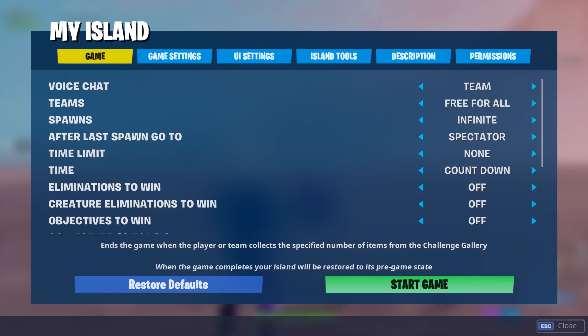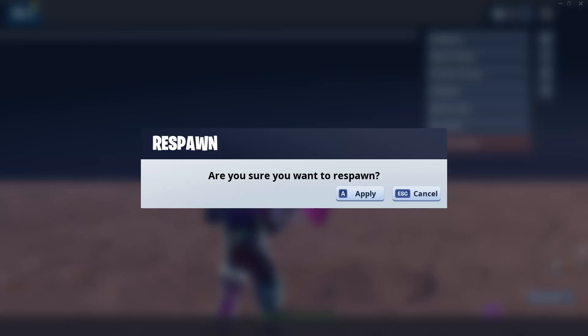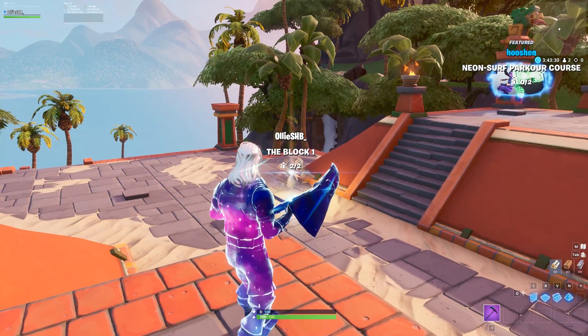Once you've configured all your island settings, start the game. Once the game starts, go on the pause menu and press respawn. Once you respawn, you should be in the creative hub. And there we go — we are in the creative hub.